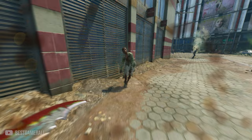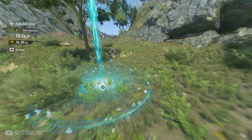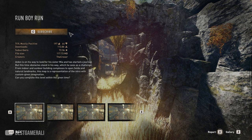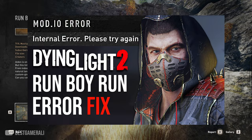The final and probably most difficult bounty is called Bounty Boy. You need to play the Run By Run custom map and finish it under 6 minutes 40 seconds. You need to be at least decent at parkour to beat it in time, but I have tips to help. If you're getting an internal error when downloading the map, there's a fix video linked in the description.